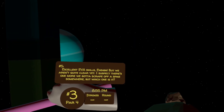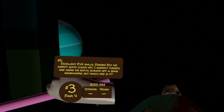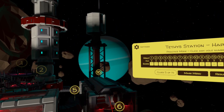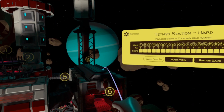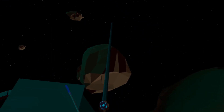Excellent EVA skills, Ensign. But we aren't quite clear yet. I suspect there's one more we've got to scrape off a spike somewhere — but which one is it? So looking around, we are looking for the top of the hangar. This is probably easier from giant mode. There is the hangar, and if we teleport onto the top and head over to this side, we can see the spike. You've got to get right to the edge, and there you'll spot the next egg.